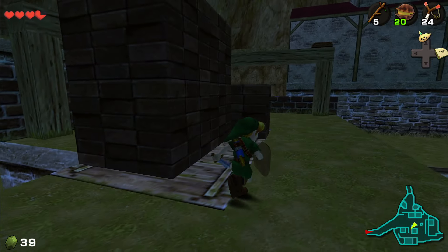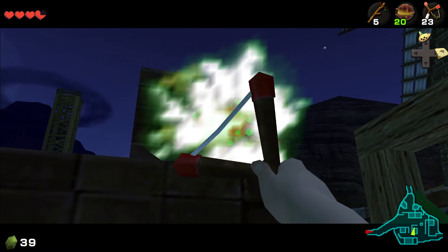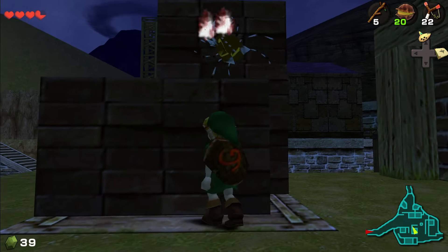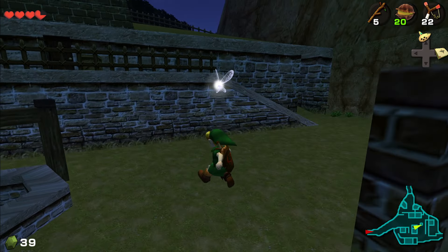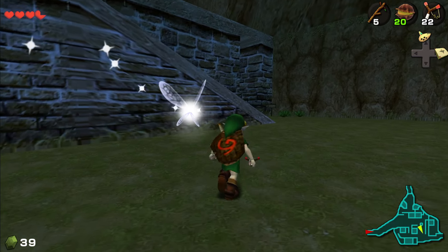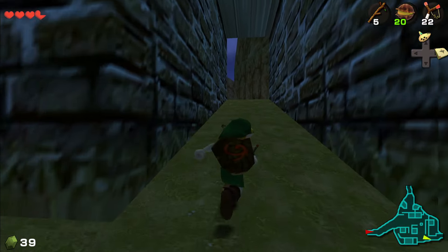The last one is just right here, which I always like to kill with the Slingshot. I think it makes things a little bit easier. I guess we're already ready to do the Graveyard after getting all the Skulltulas, and then we can talk to all the people here during the day.